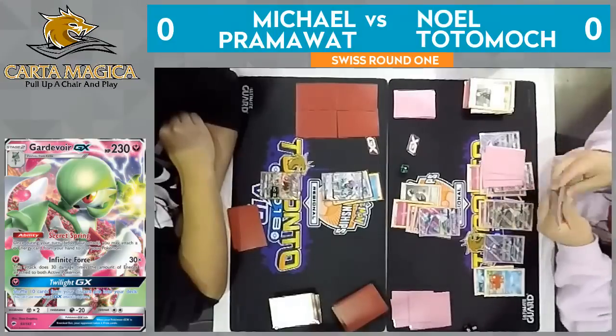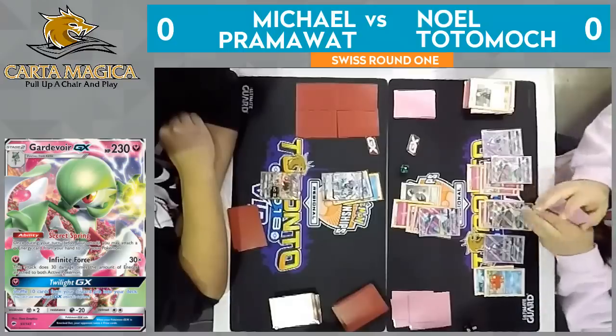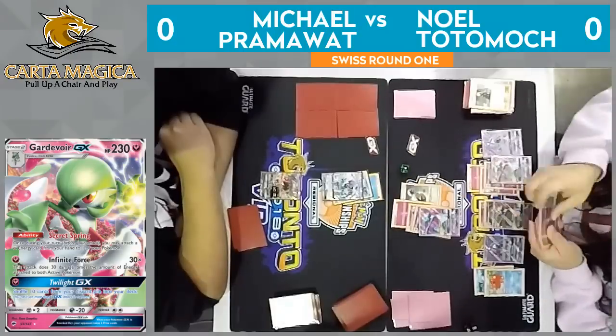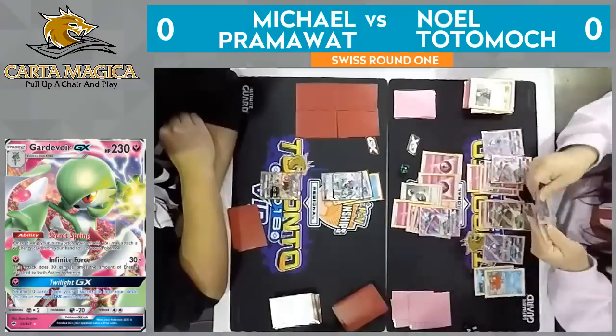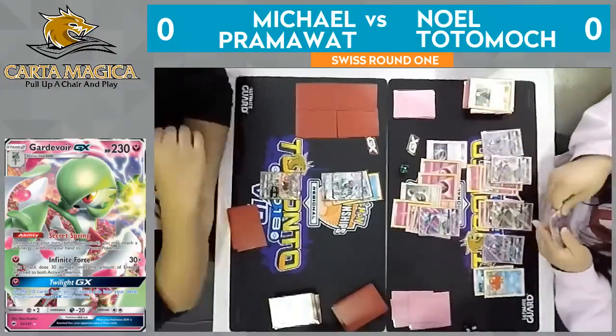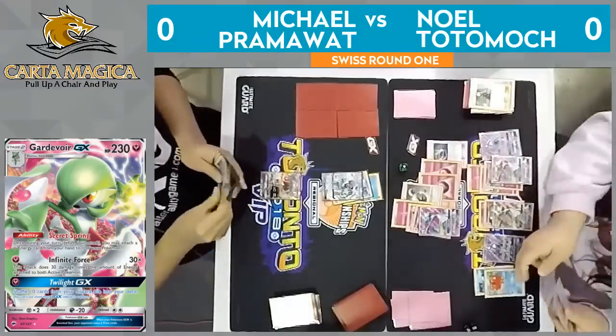He will need two Fairy Energies plus a Choice Band, or three Fairy Energies, to get the knockout here. Off of these six cards from the Cynthia, we'll see if he can hit it or not. He hits at least one — there's one Fairy Energy at least. There's two Fairy Energies. Does he have the Choice Band in order to get this knockout here? He does — he does have the Choice Band that will get the knockout here on this Alolan Ninetales GX.